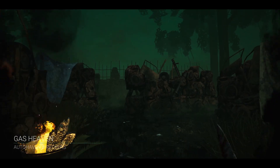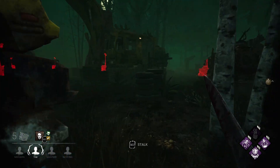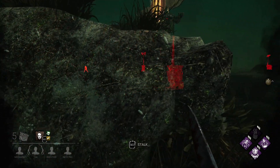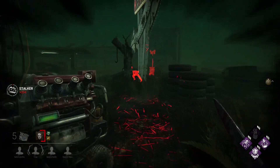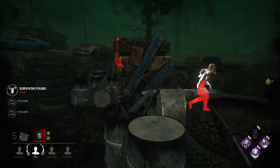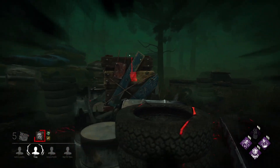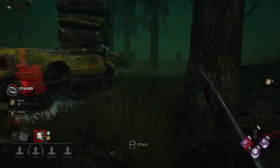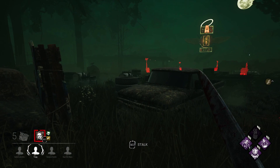Gas Heaven map. I tend to go up against an Object of Obsession on this map — something paranormal. The good thing about Play With Your Food though is I now know where the Obsession is at all times, so Object of Obsession actually helps me. I'm stalking now — and I'm going to lose the chase soon as long as I keep stalking. Bam — one stack, and then I can chase her, get a second one, and leave. Very start of the game and I already have two stacks. I'm already faster and I know where Ace is.